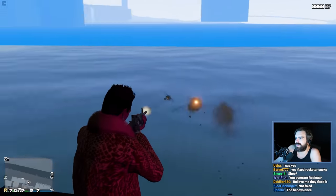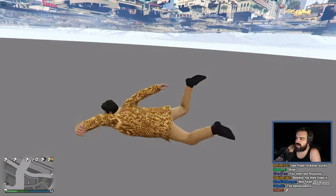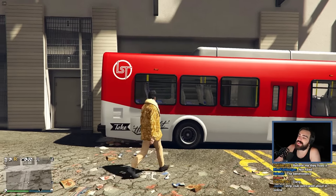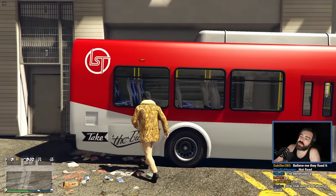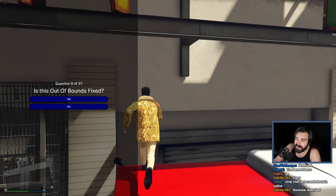I mean, if you can't shoot out of it, it doesn't really have any practical use, so I guess that makes sense. Okay, there's no way in hell this one has been fixed. To access it, you need a huge vehicle. I suppose with the amount of flying vehicles in the game now, obviously a lot of these out-of-bounds have become redundant. But yeah, I'm saying this has not been fixed. There's no way.